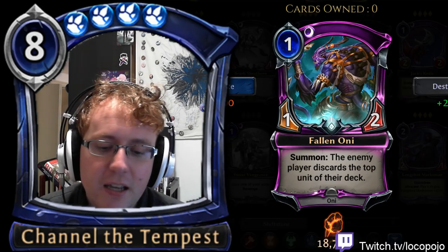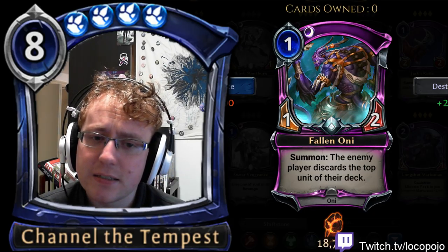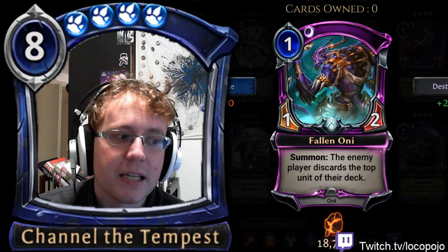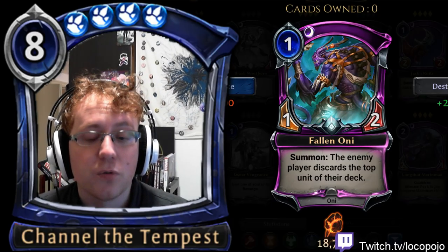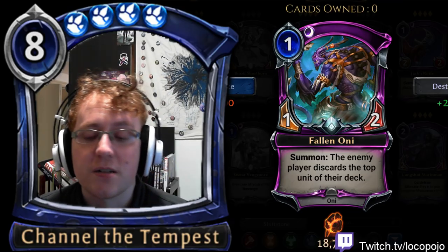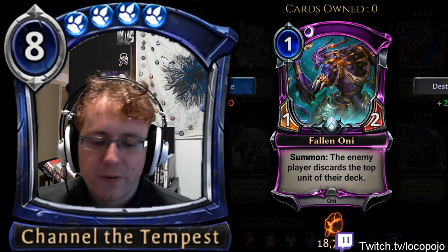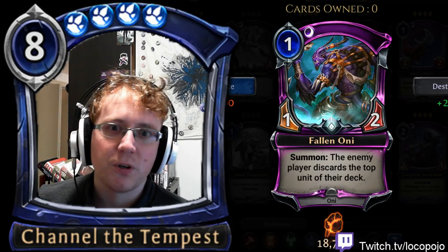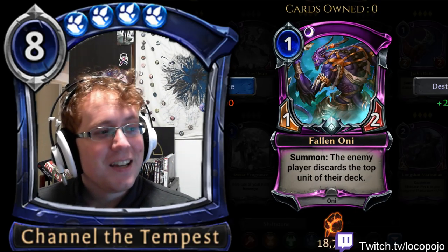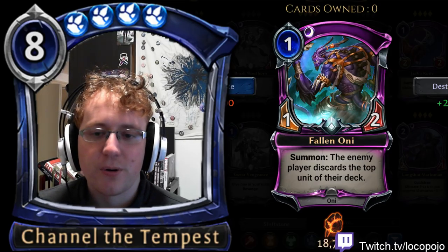If you manage to discard the top unit of someone's deck, it typically delays a unit by an average of two to three turns — which is not necessarily a good thing. Your opponent has a higher chance of drawing power and spells, they'll still be ahead on value, and they can activate dredge abilities. They can turn Dark Return into a unit, or reactivate Dawn Walkers. Dawn Walker activations off Fallen Oni are just the worst thing.